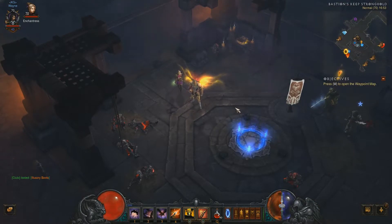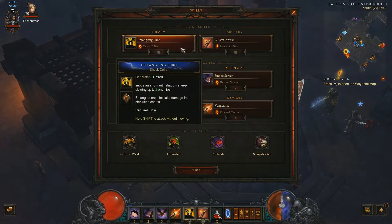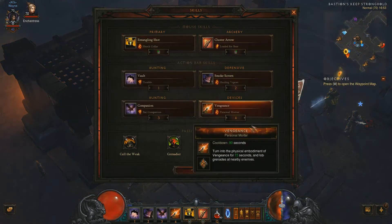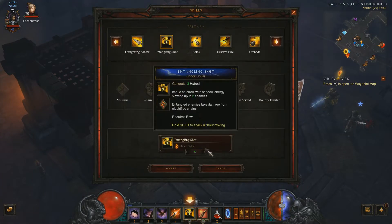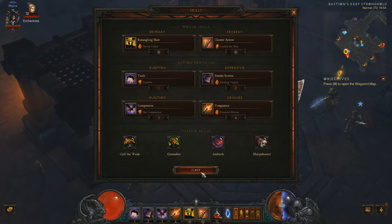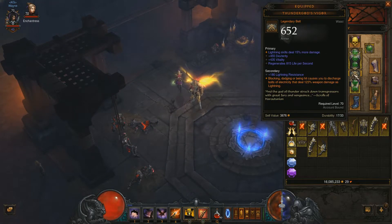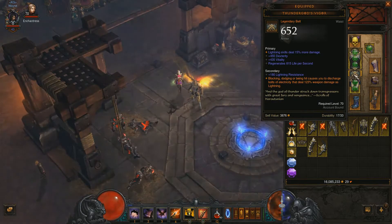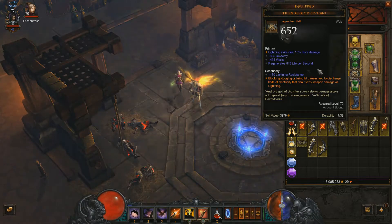Obviously I'm a Demon Hunter, so I'll just go through the skills that I use at the moment. For my primary ability, I've got Elective Mode on so I can put any skills in any slot. I've got Entangling Shot with the Shot Colour Rune on it. The only reason I've got this is because of my belt — it increases Lightning Damage skills by 51%, and my Hatred Regen is already pretty good.